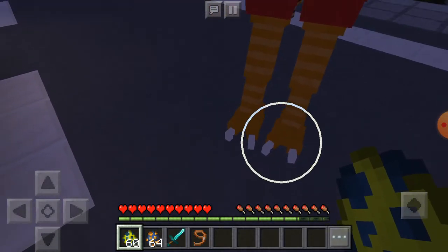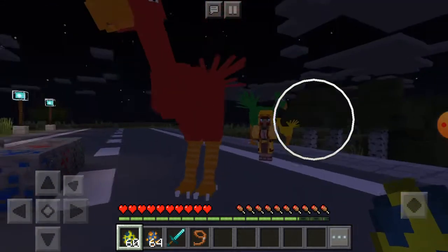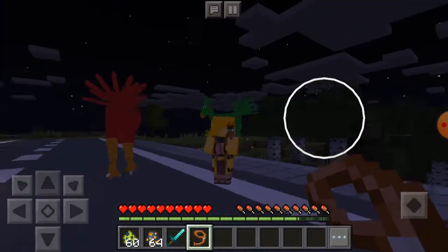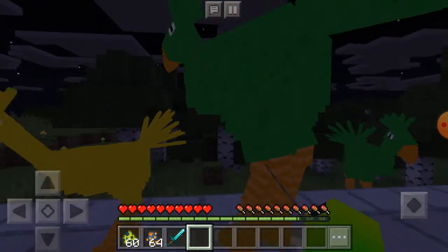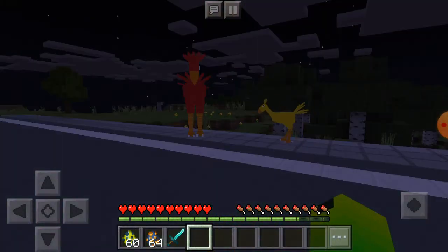Spawn a full grown chocobo. I wonder if it's possible to like put them in a lead or take them. I keep hitting them on accident — I just wanted to leash you. I'm leashing it! Let me unleash you.